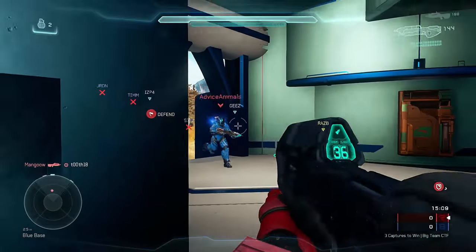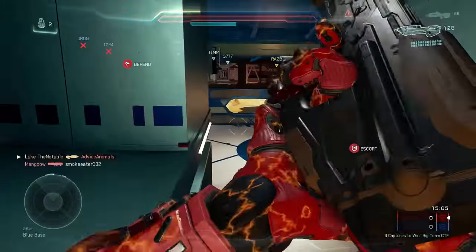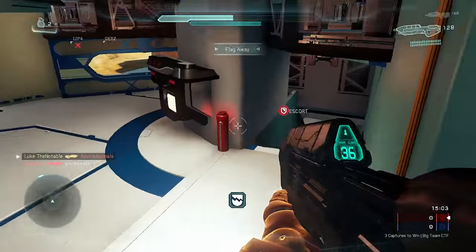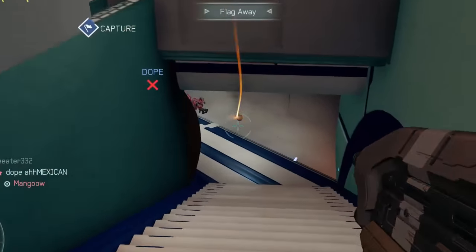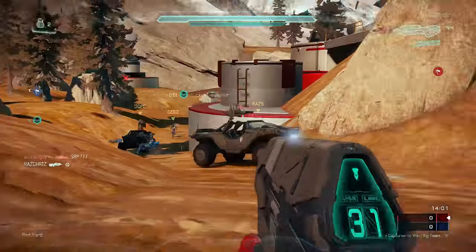Now if your KD is low in Halo 5, one of the easiest ways you can bring it up is to use the easy-to-use guns like the assault rifle, SMG, storm rifle — whatever the automatics are. They're incredibly easy to use in Halo 5 if you know how to use them.